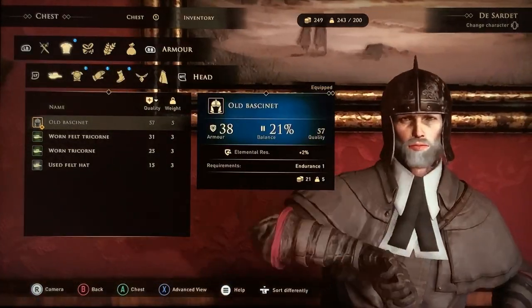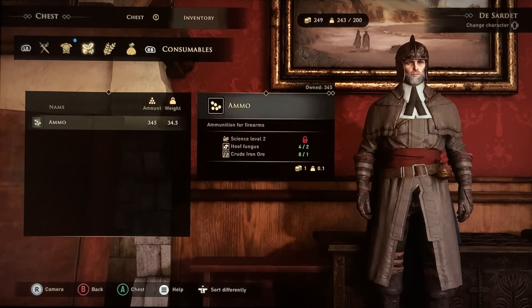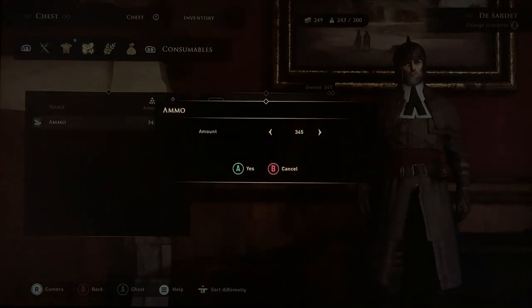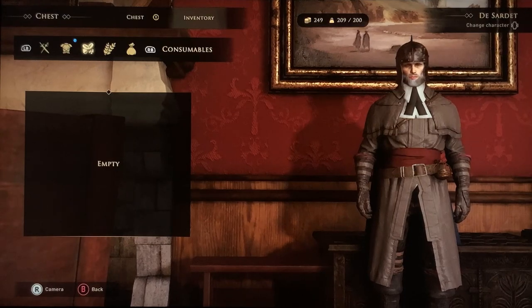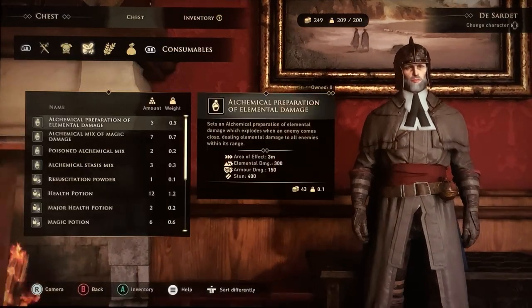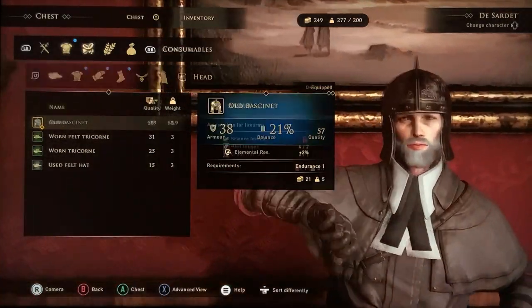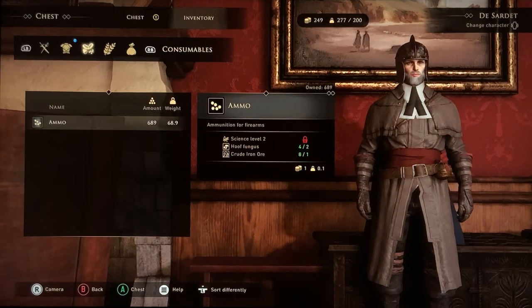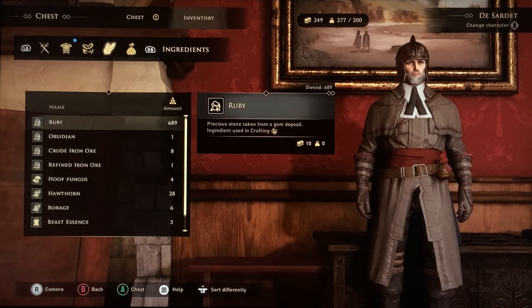Bullets are one of the best things to duplicate — you're going to want a lot anyway. Left bumper A for ammo. To the chest: 689 ammo. Now we go back. Nobody shows you how to get the numbers building — they show you the basic duplication but don't explain how it works or how to make money from it. This is how you make money — you keep doubling up.